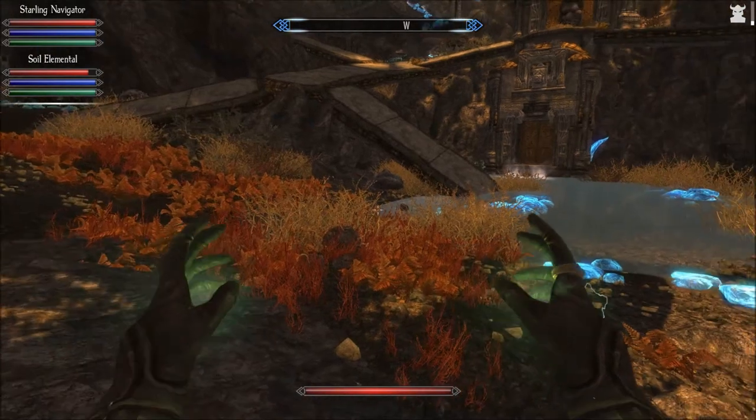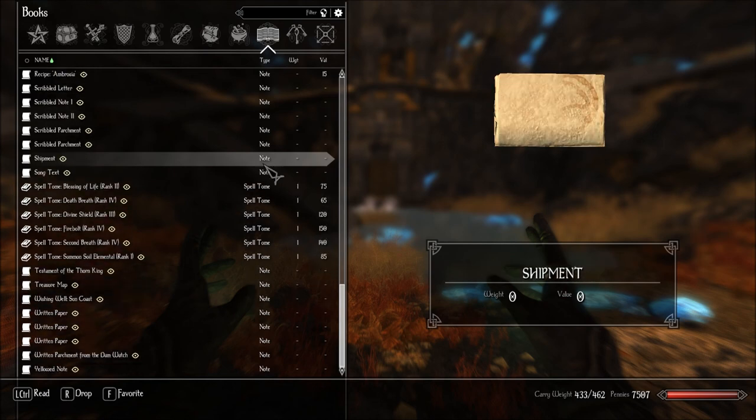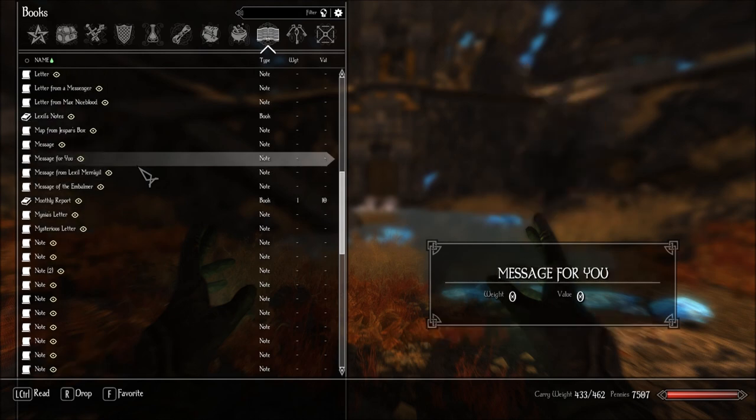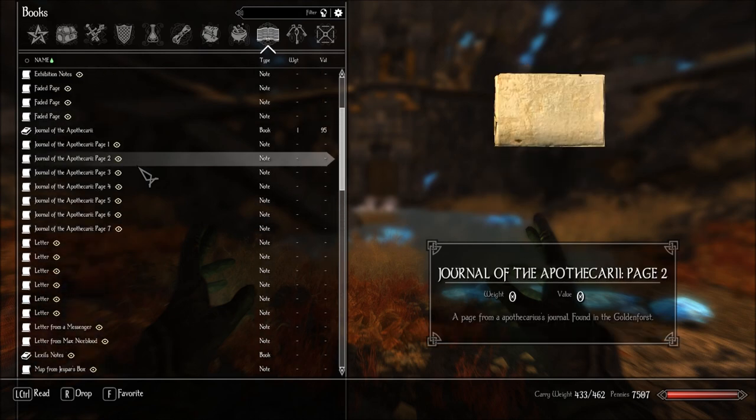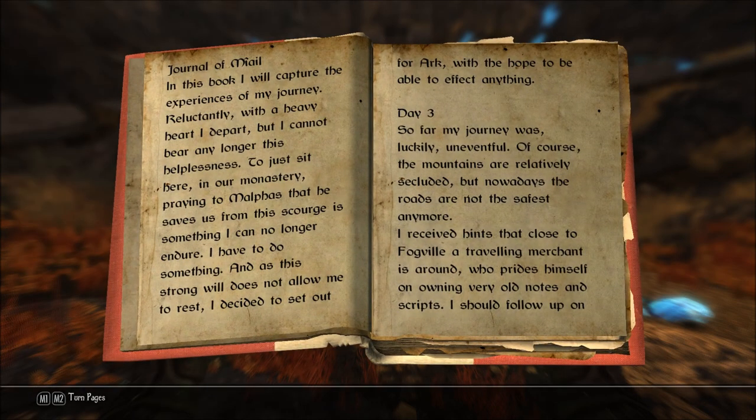That should do it. So now we have a completed journal. I'm wondering if it contains all the pages we've already read, or if it says something new. Journal of... no, this looks different. In this book I will capture the experiences of my journey. Reluctantly, with a heavy heart, I depart — but I cannot bear any longer in this helplessness to just sit here.